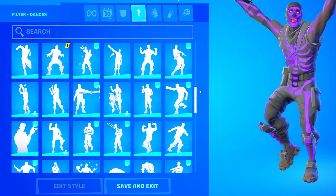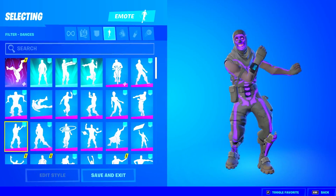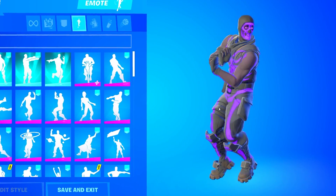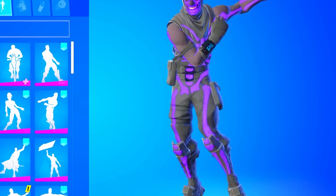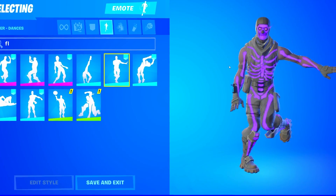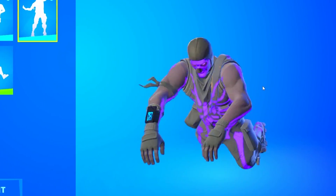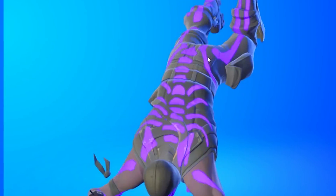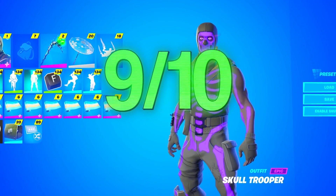To end off the locker tour, we're gonna look at the emotes. It does look like he has a lot of emotes and must have some rare ones. He actually does have the Fresh emote, which is actually one of the most rare emotes in the game — let's go! Of course he does have the Floss emote — we knew he would have this — and the Flapper, which is actually a very rare emote as well. And of course he has the Worm emote.